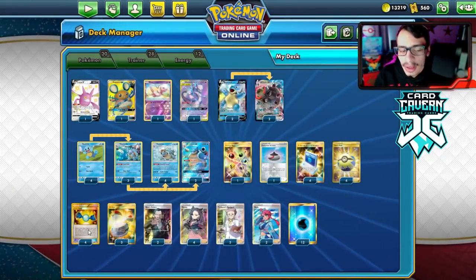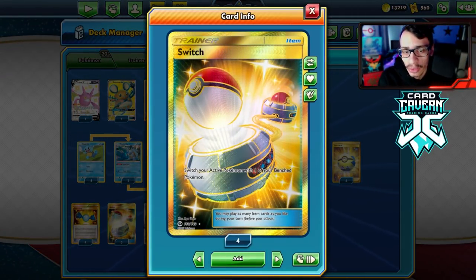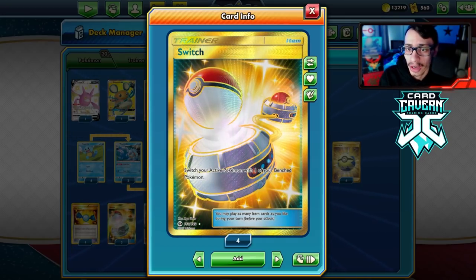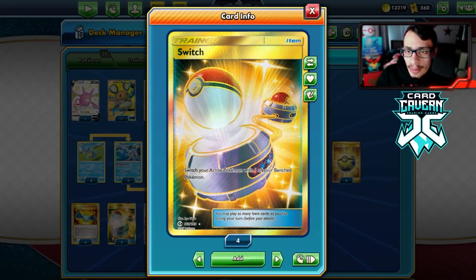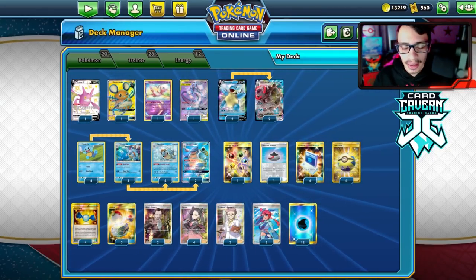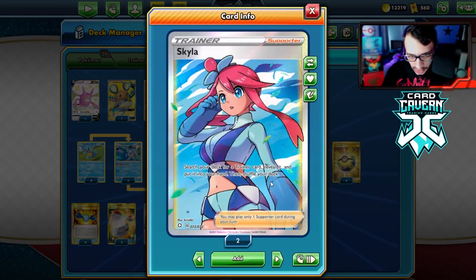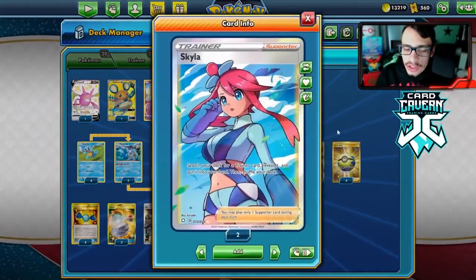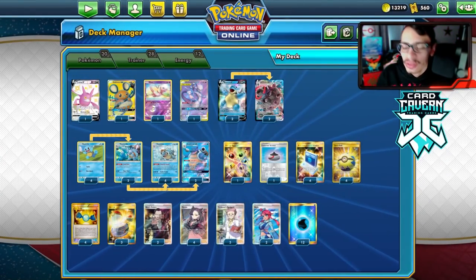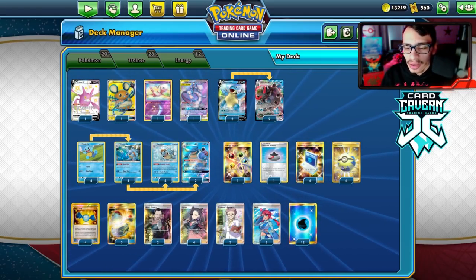We've got four Marnie, three Research, and two Skyla — Skyla is really good for finding Rare Candy in Stage Two decks. Four Quick Balls, four Poke Comms, one Evolution Incense, three Switch, and two Boss's Orders. Around 12 Water Energy rounds out the list. This is the Blastoise Party Deck — let's go try it out.